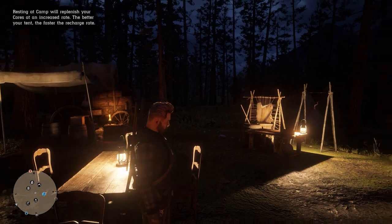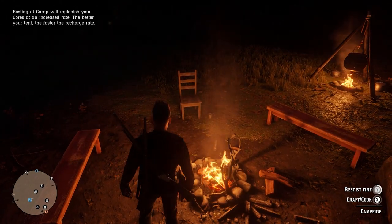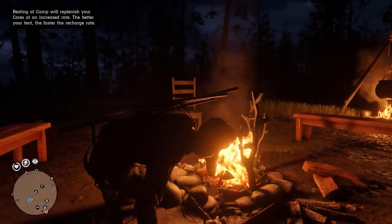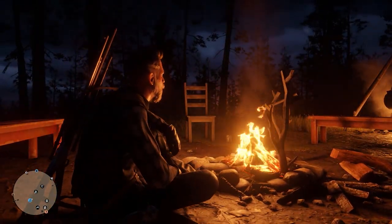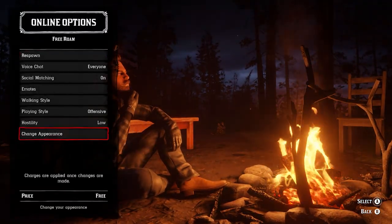Once you're back in your camp, you should go by your campfire and select Y in order to rest by the fire. Now what you want to do is press left on the d-pad, go to online options, and select change appearance.